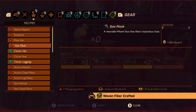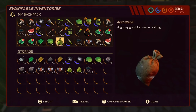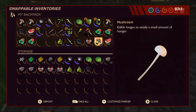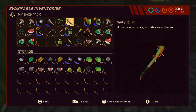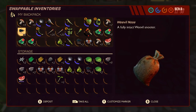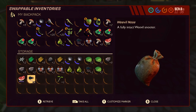You guys also did a really good job streamlining the crafting, because when I was picking up all the items — all the plant fiber — not only did it tell me how much I picked up, but it told me how much I had in total, which helps when you're trying to keep track and craft a whole bunch of stuff all at once.